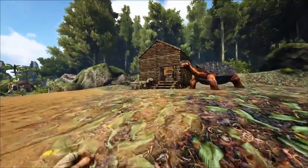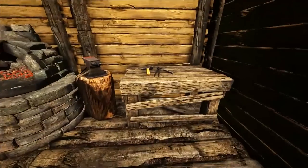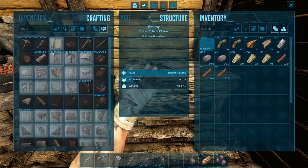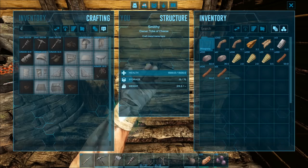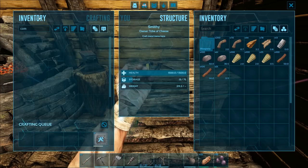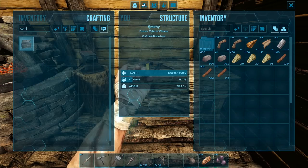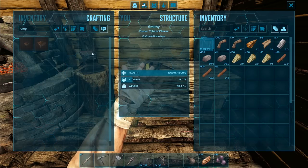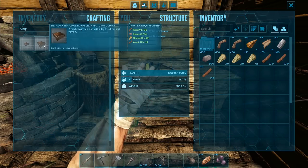I've already done a little bit of gathering ahead of time so we can make things. Compost bin — we can make it already. Boom, compost bin, we've made it. Now we need crop plots. I want to make up six crop plots to start. We need more stone.